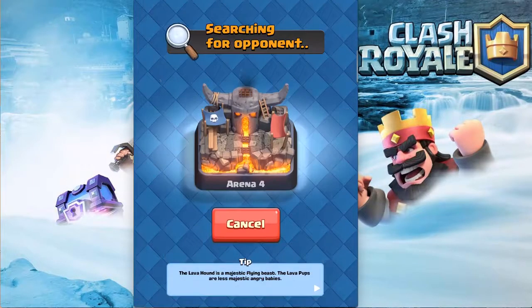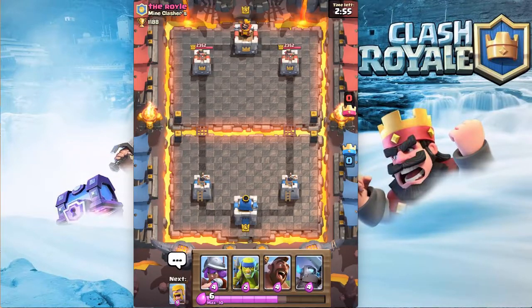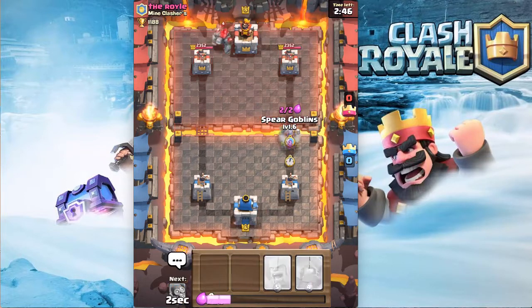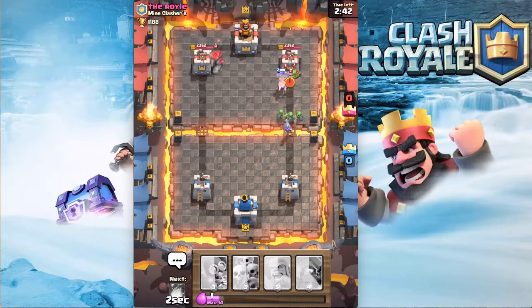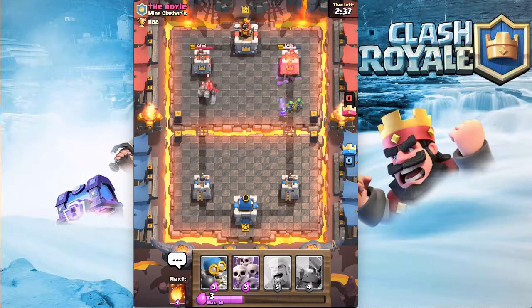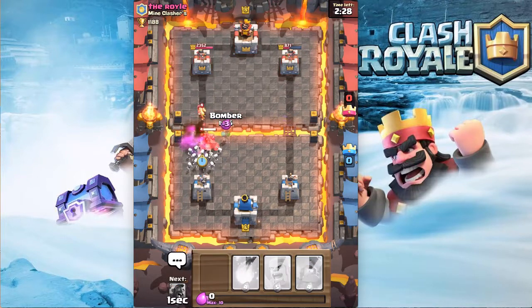All right guys, we're facing a level eight — we're level six and he's a level eight. That's completely fair, Supercell. We're just going to go in and see what we can do. He throws a defensive Spear Goblin — that doesn't really do much.